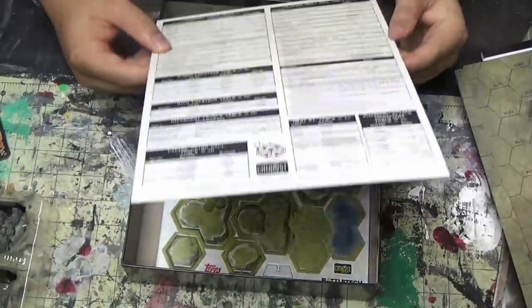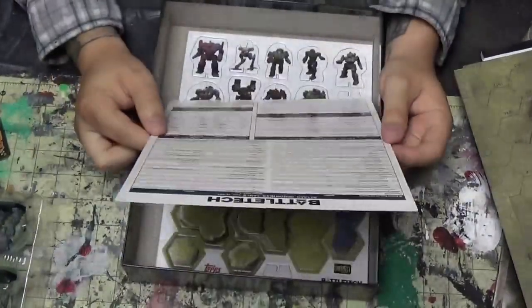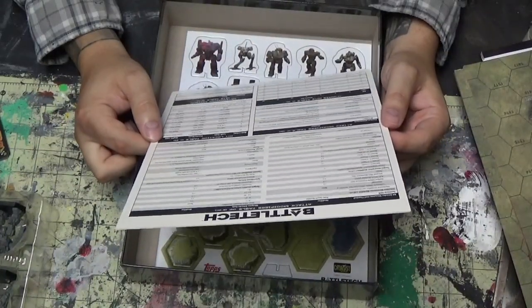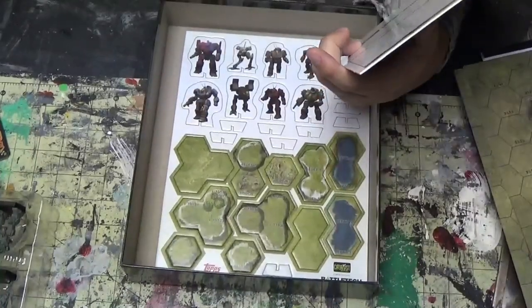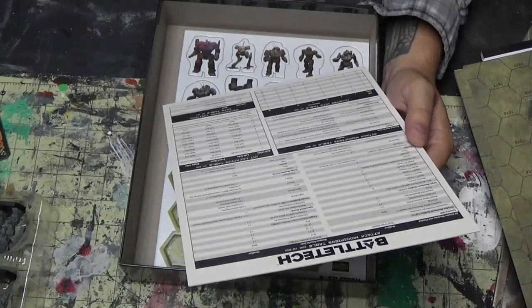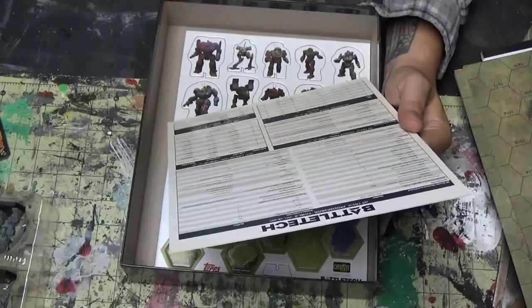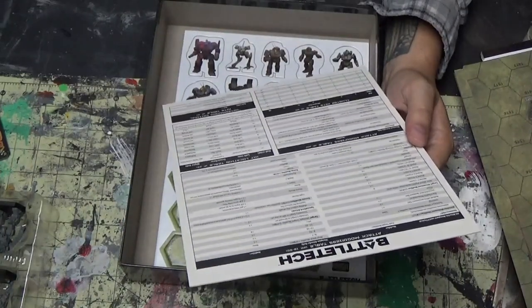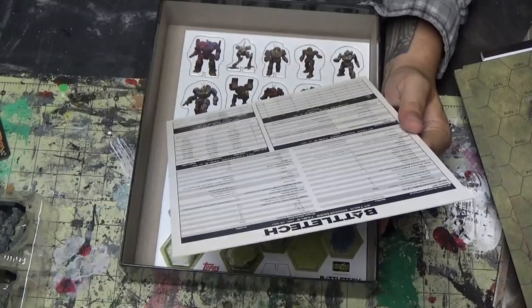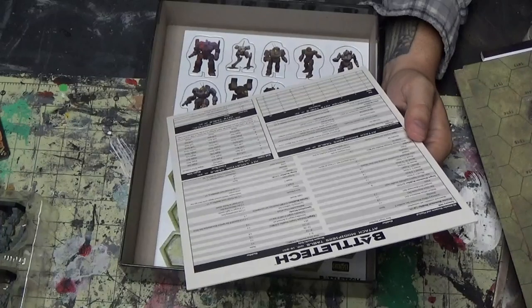This is the cheat sheet or data sheet — really good, it's got everything on it: attack modifiers, cluster hit tables which I use the most, hit location, determining criticals, pilot skill, movement cost, punch and kick locations, different level table for if you're on a hill, heat modifiers for weapons, and facing after you fall. This is another thing you want to get laminated or make copies of — they give you permission at the bottom to make copies.